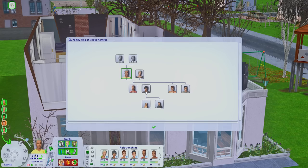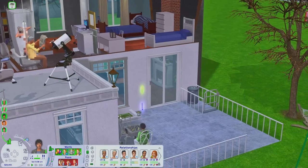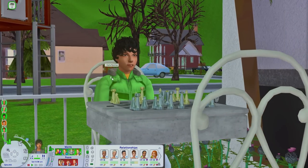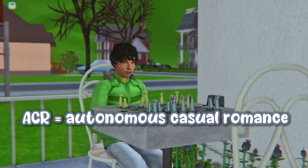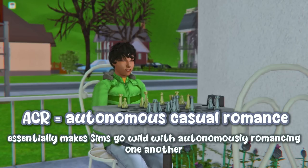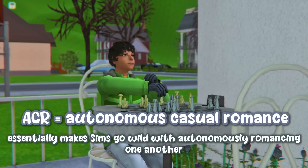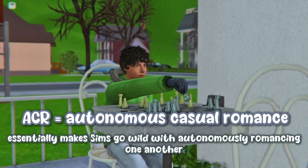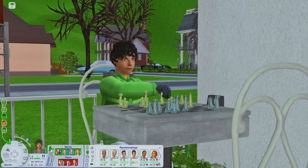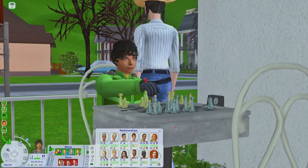They also had three other children, three boys. Probably the most interesting sim in this household is Carlo, who is about to age up to an adult or go to college as a young adult pretty soon. I have a mod called ACR — Autonomous Casual Romance. My sims autonomously will go up to each other and try to kiss or romance other sims, or even woohoo. This ACR mod can be used on teens as well, and unfortunately Carlo here has a Casanova personality.